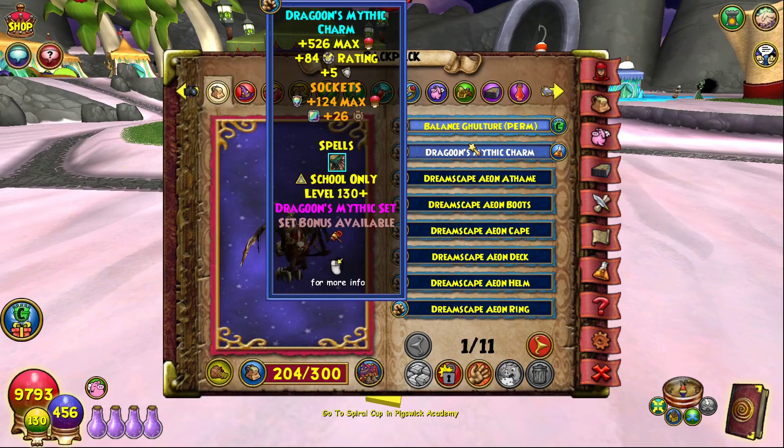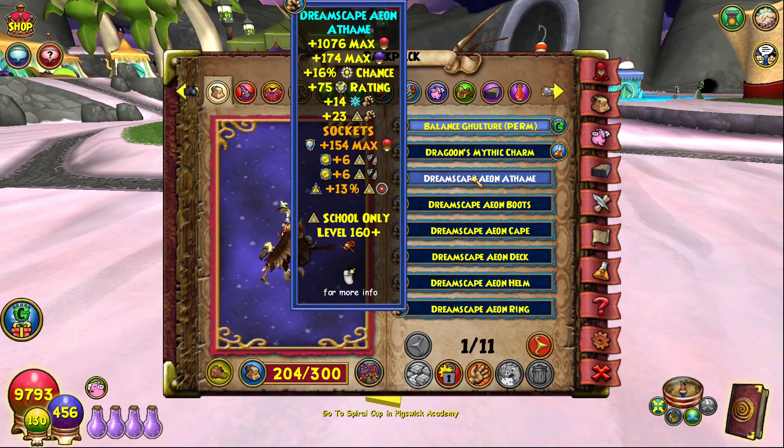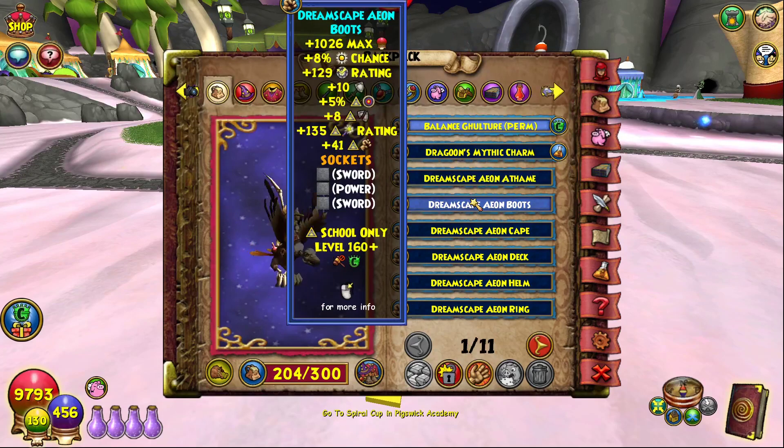For the Aeon Ethane, the stats for Myth are 1076 damage, 174 mana, 16 power pip, 75 block, 23 myth damage, and some ice damage as well. It has the usual sockets — tiered double circle and triangle socket. We just threw accuracy in there.